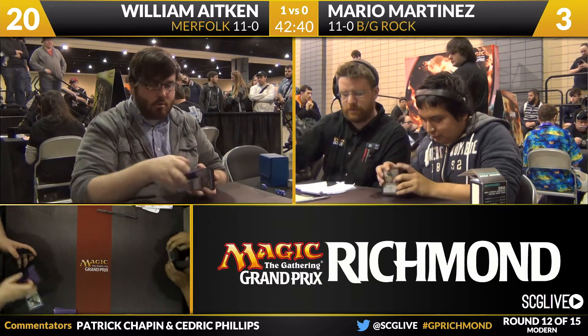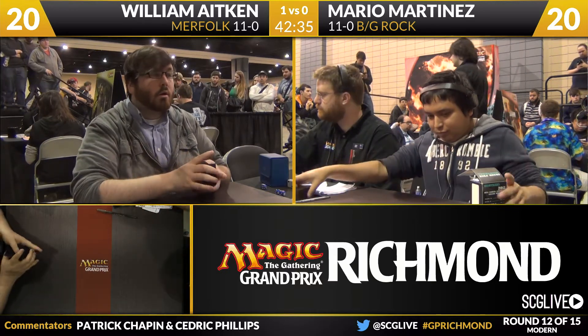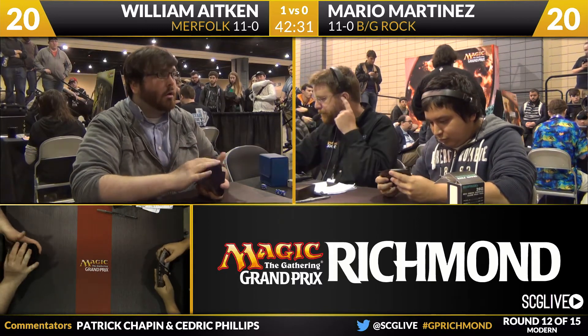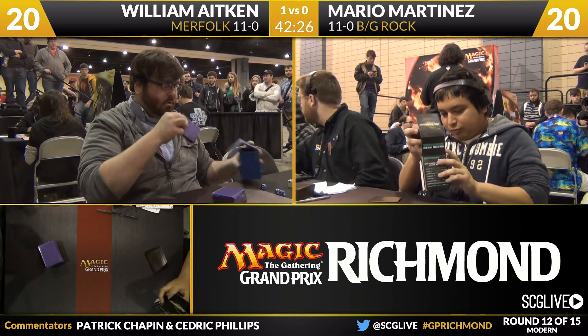We're going to take a look at the sideboards. Starting with Mario since he'll be on the play for game two: three copies of Creeping Corrosion, three Fulminator Mages, two copies of Deathmark, an Obstinate Baloth, a Grafdigger's Cage, a Thoughtseize, a Thrun, a Sword of Light and Shadow, a Golgari Charm, and a singleton Dismember.